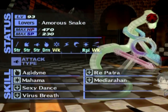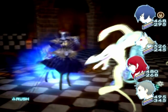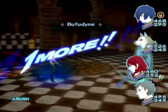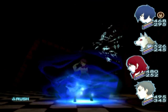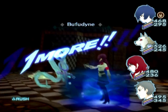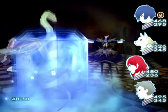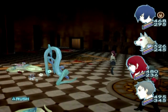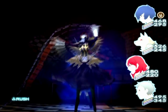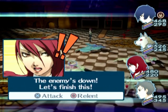Sexy Dance has the potential to be very bad, though. I'm glad they only have Mahama and not Mahamaon, because it has less chance of hitting. Just one round of Bufudyne and all-out attack, then another round of Bufudyne and another all-out attack is pretty much all it takes. Next time I see these things, I'll just give them a Die For Me. The enemy's down — let's finish this.